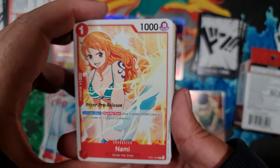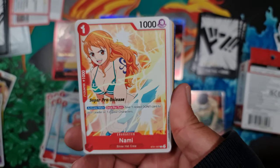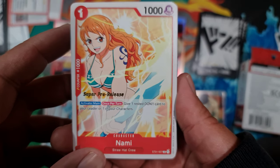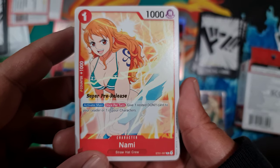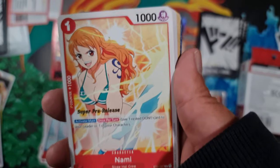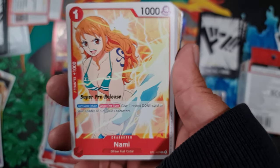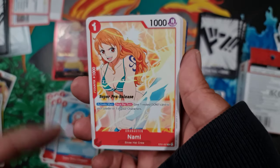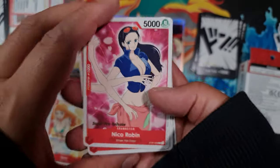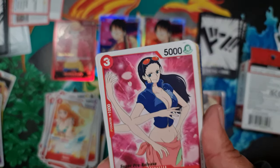Nami is another popular character — 1,000 power, one-drop. She's got a counter as well, so she's useful to keep in hand if you don't need her on the field. She also has an activated ability once per turn during your main phase: give one rested Don card to your leader or one of your characters. So if a Don is rested because you've used it to play something, you can still attach it to a character or your leader to give them a buff of 1,000 power. Good for both attack and defense.